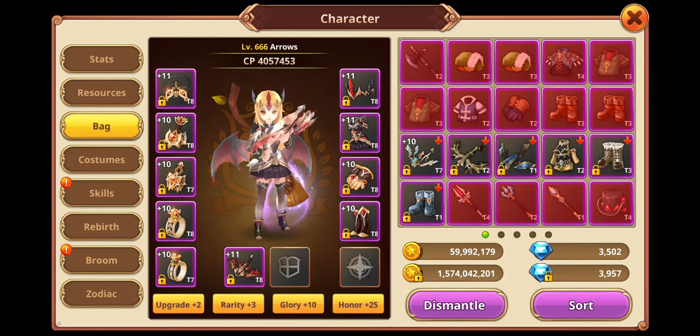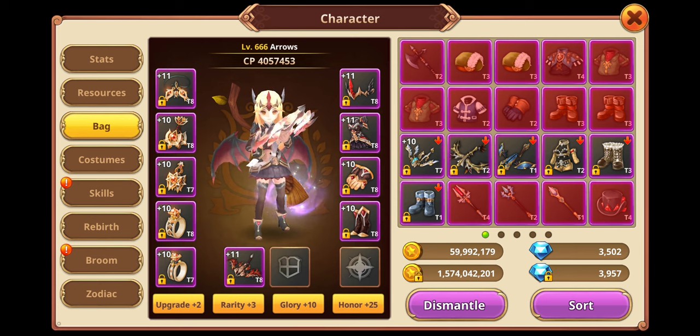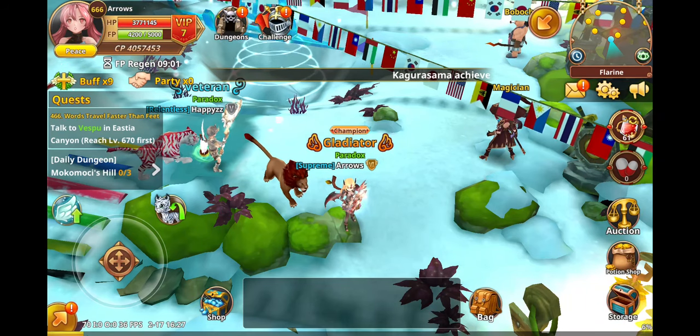Hi and welcome to another video by Paradox. Today we're going to be talking about how you can farm equipment, particularly equipment that will assure you get your T8 set as soon as possible — or the same way I've been using to maintain a surplus on unbound diamonds. This is a technique I discovered early on, and it's actually a proven way of farming items you can sell on the Auction House.